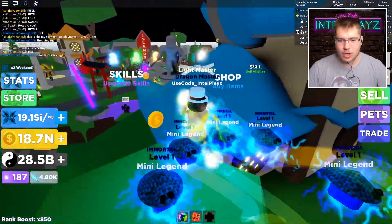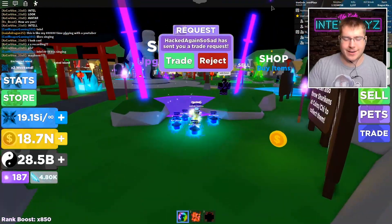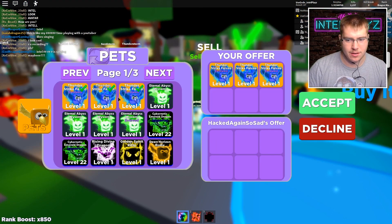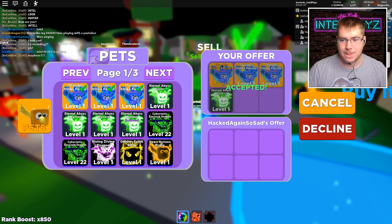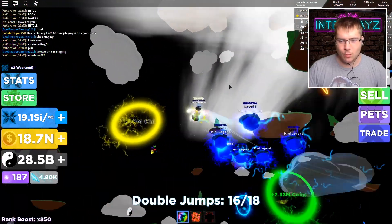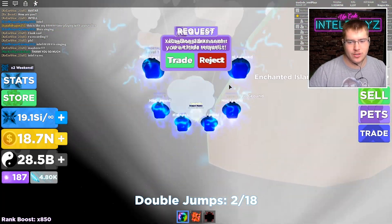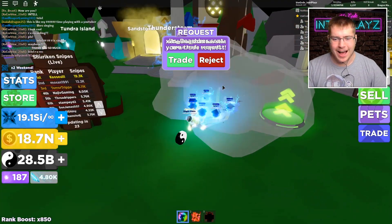Oh, wait — do we not get any more jumps? Oh no, it was just speed boosts. Oh, that sucks — I want more jumps. They really wanted to make it too hard, I guess. What we're gonna do is use one set of jumps and get to the first island. Let's see — I think I got this pretty easily, actually, because it's right there and I still have six jumps left. I could definitely do it, but I'm not gonna waste too much time on it.